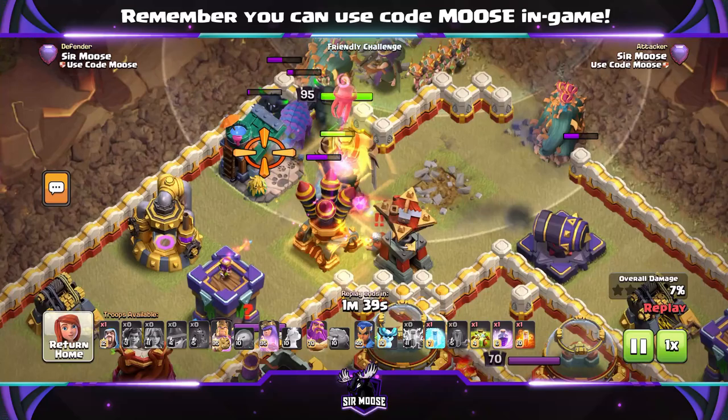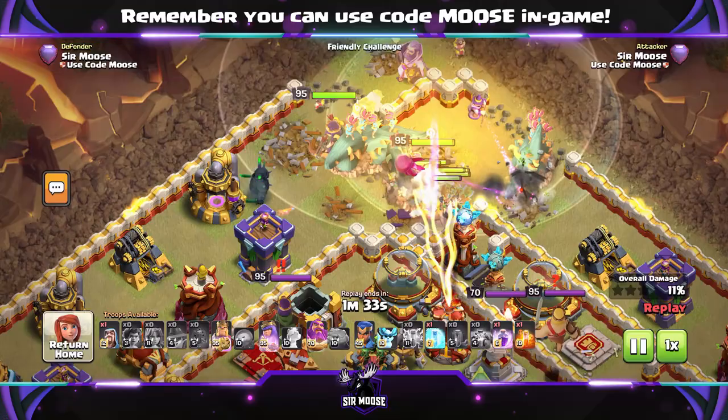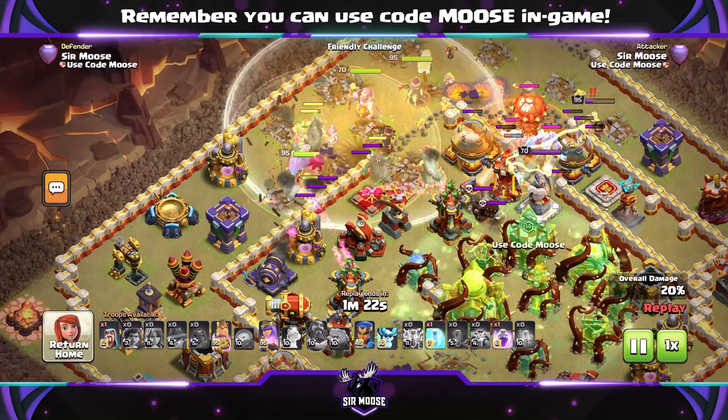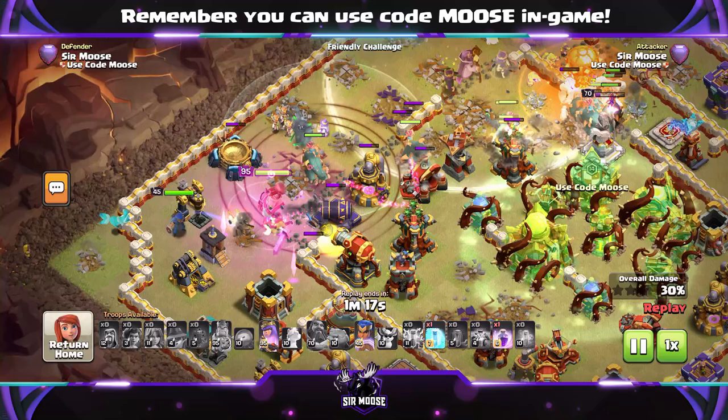Now for our first attack, I've used Angry Jelly on the King. So you can see above the King there, he's brainwashed by Angry Jelly, he's going after those defences. I just wanted to test it out, and I think it does work pretty well with the King. But the only problem is, if you're using Angry Jelly with the King, you're not using the Phoenix. I don't think I can justify that, really. The Phoenix is so good for the King, everybody's using it.